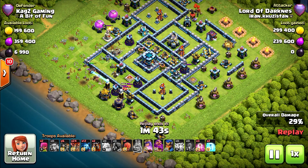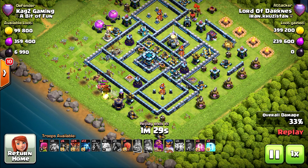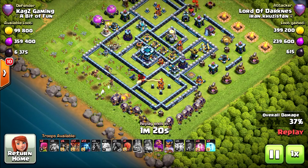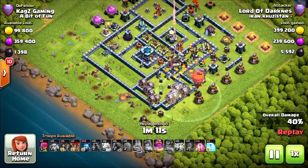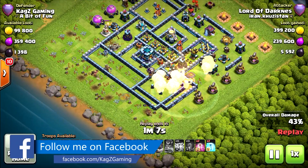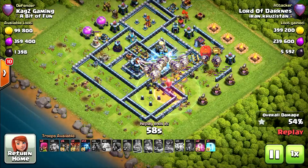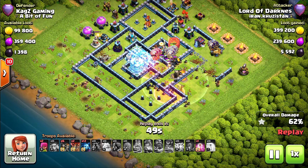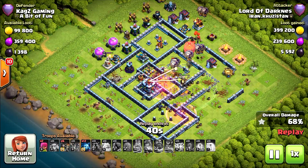He needs to use the queen ability — I think she will take the king. The royal champion is starting off with the lava hound, triggering the eagle artillery, and using a stone slammer. Big chance of taking one star. One lava hound is dead, and the second one as well because of the inferno. Using the grand warden ability in the middle — 12 minions to clear. Going for the tunnel but it's not enough. Using a freeze but they're not going for it. The stone slammer is the last chance but the blower will push it away every time. Another fail, another one star.